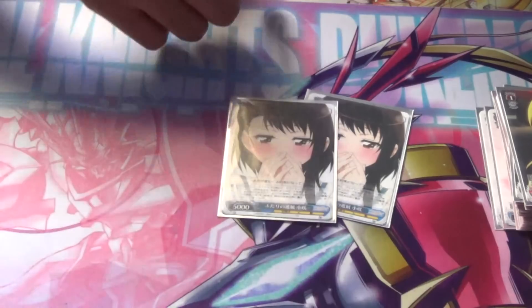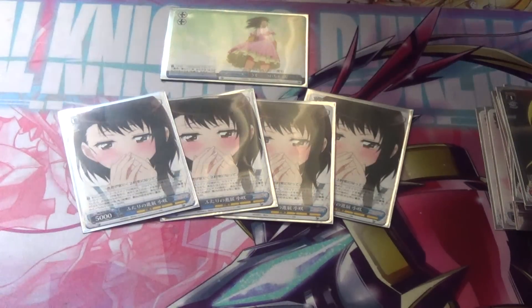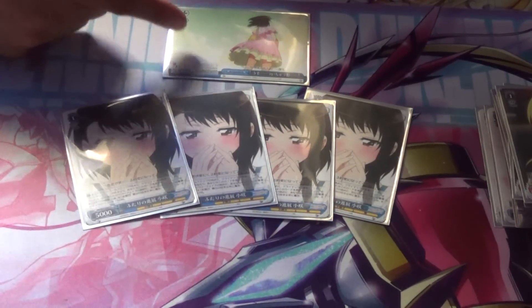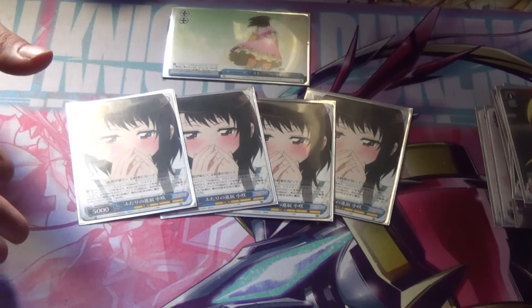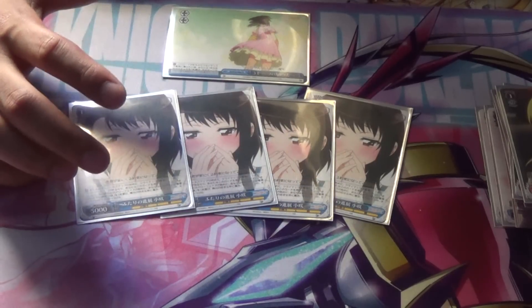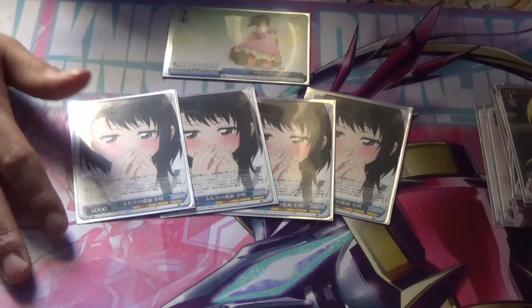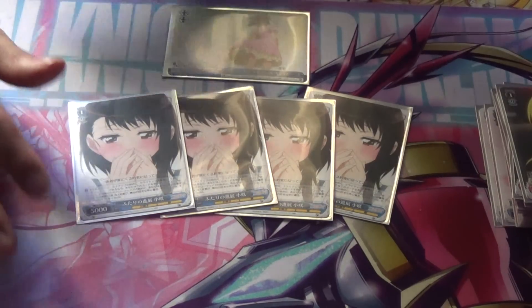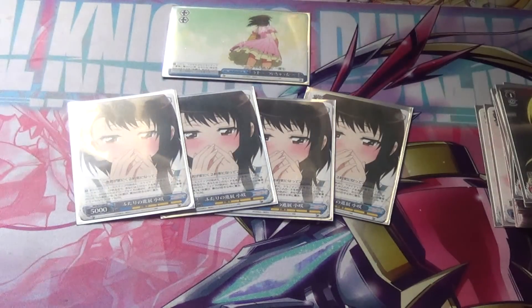Next we have this Onodera — I call it Time Machine Onodera because it's basically Time Machine Miku. It combos with the 2K1. It's a 1-0 5K. During your encore step, if you have this climax in your climax zone, you can send it to memory, and then at the beginning of your next draw phase, you can bring it back out and give it plus 3.5K for the turn. Really, really great card. But here's the thing — this is actually the card I'm thinking of taking out.